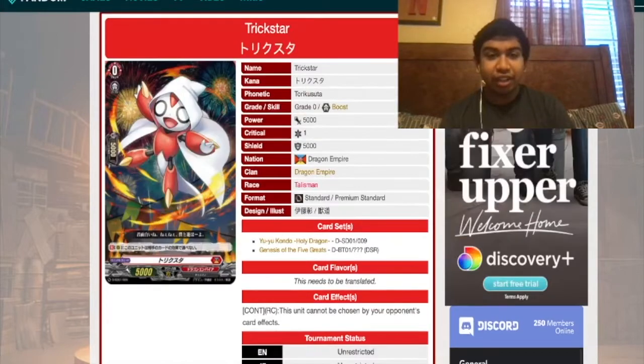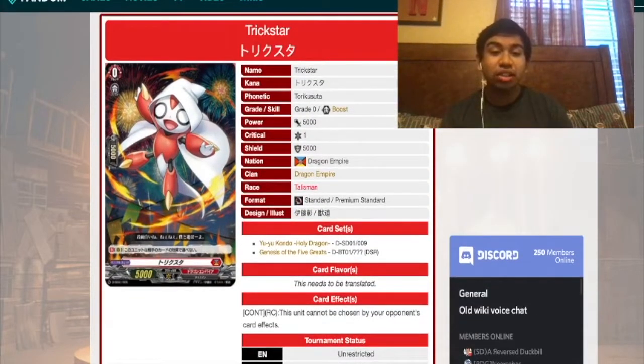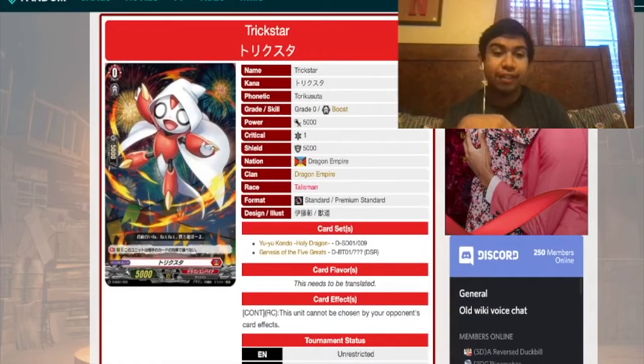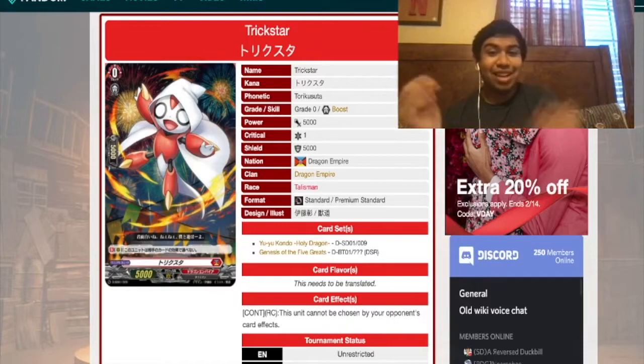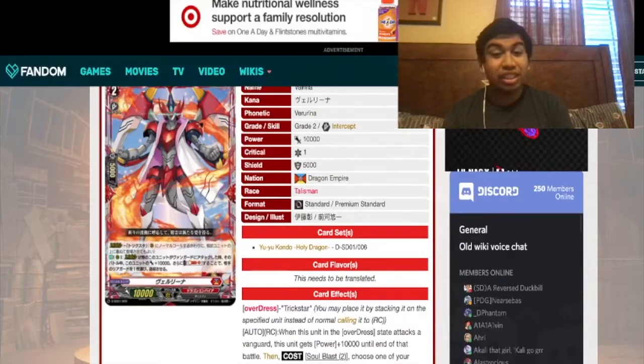Starting off with what I think is the main card that gets everything going: Trick Star. Trick Star is a grade zero with a skill, and it has this cool continuous skill — on rear guard it cannot be chosen by your opponent's card effect. I dig it.